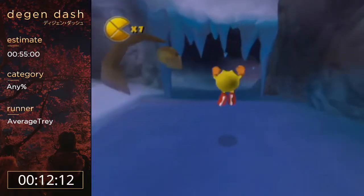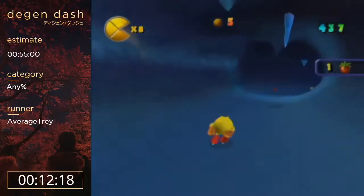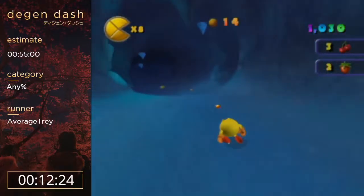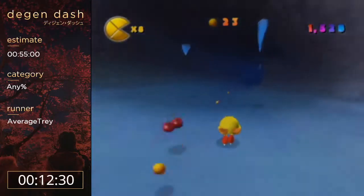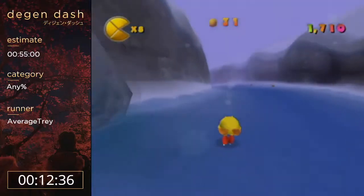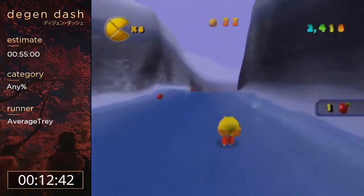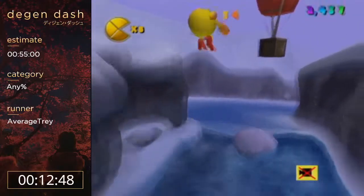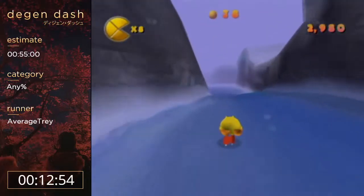Alright, this gimmick is pretty cool — we got Rollerblades. To go faster you wanna hold straight as much as possible, but obviously you gotta turn a lot too, so you just gotta manage turning and going straight. It's generally better to turn while you're in the air and then go straight on the ice. All oranges collected — all one of them. Let's go.